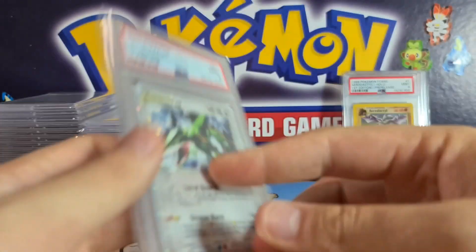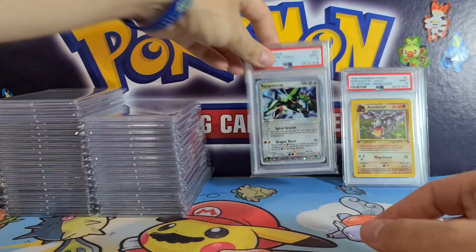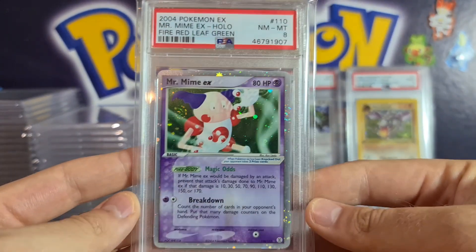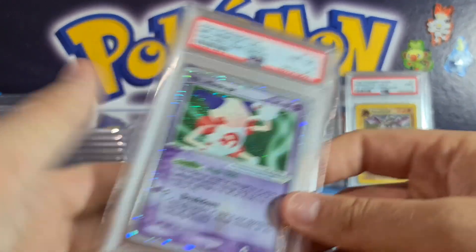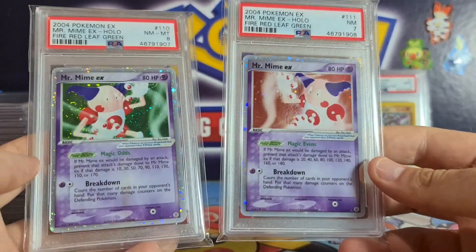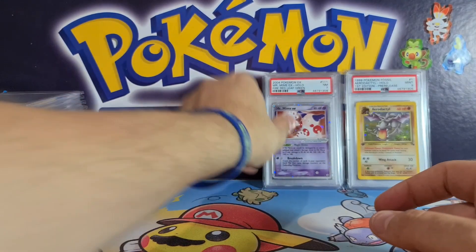We got some EX series here. Very happy to get the nine on this Rayquaza — beautiful condition, had an outside chance at a 10 but nine's lovely. EX Dragon Rayquaza — Rayquaza is probably a top-10 most popular Pokémon, so always good to see those. Nice Mr. Mime there — I thought these two were going to grade nicer than they actually did, but it's funny to see the magic odds and evens Mimes together — absolutely brilliant.